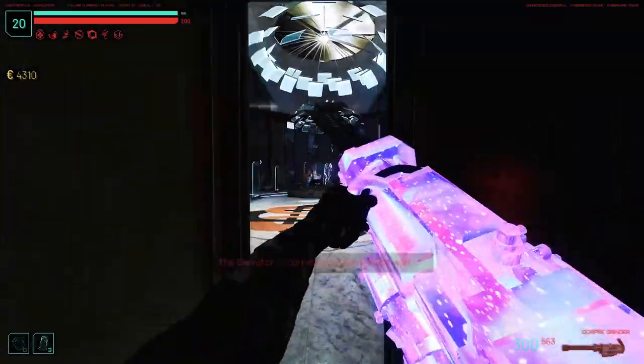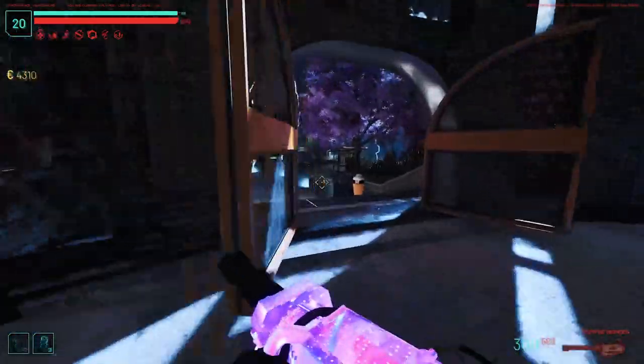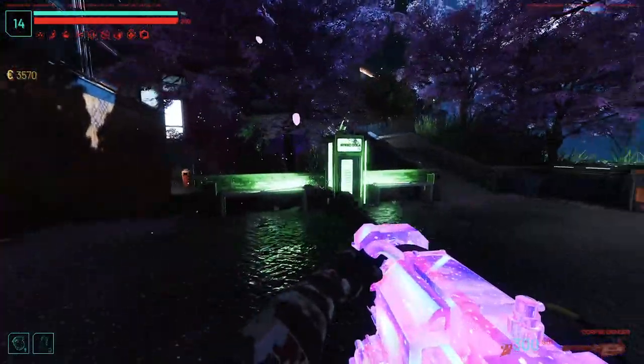Step 5. When returning to C-Town, the place will be enduring the worst storm ever and you must avoid the lightning so you can activate the elimination machine in the spawn area. This will trigger a cutscene, unlocking the trigger to the final boss, which can be activated over by the fountain by speed cola.